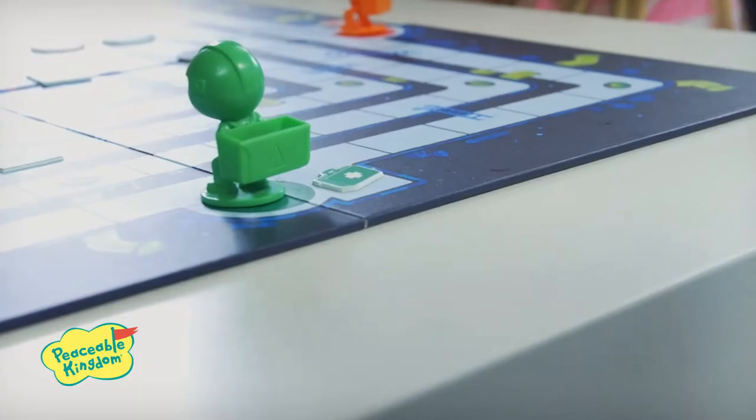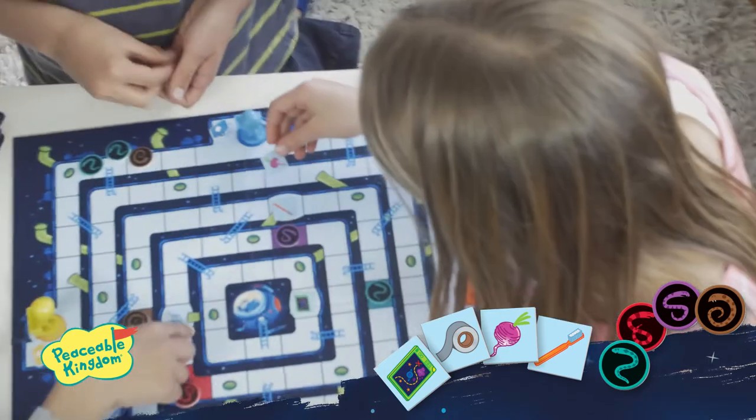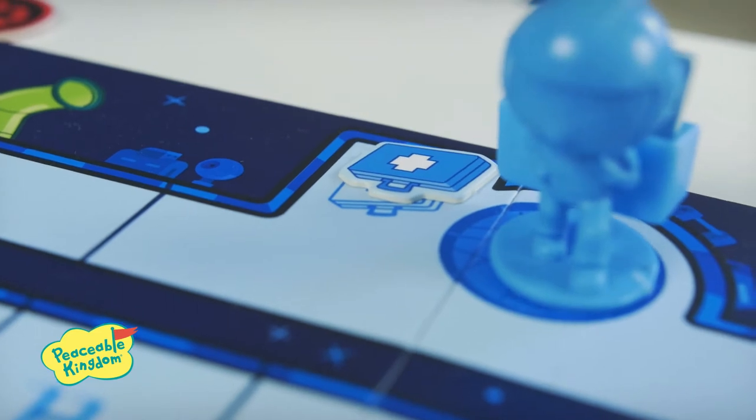Lay out the board and have each player choose a mole rat mover. Place one snake of each color and all four pieces of equipment on their provided spaces on the board, and place each med kit pack next to their mole rat mover.